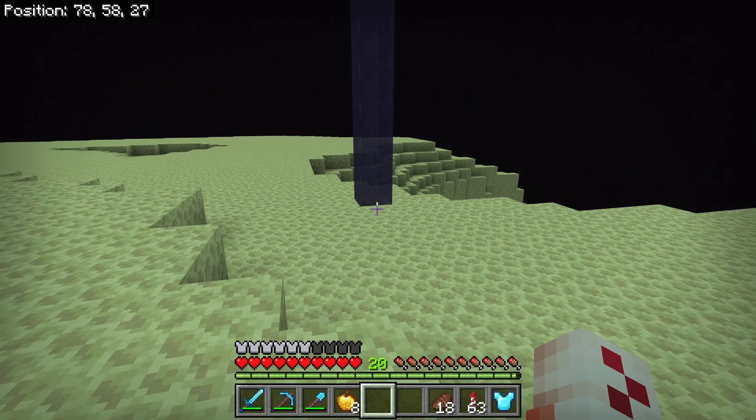The next achievement is called 'Great View from up here' and this is to levitate up 50 blocks from the attacks of shulkers.